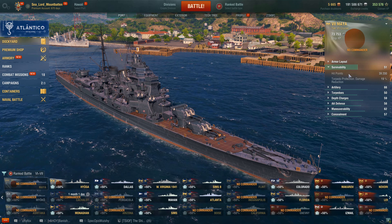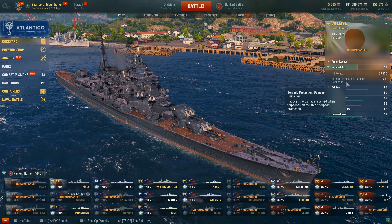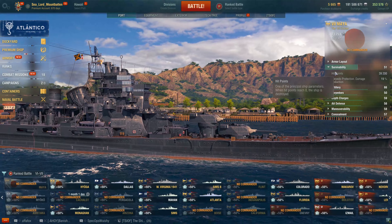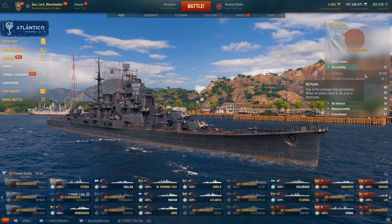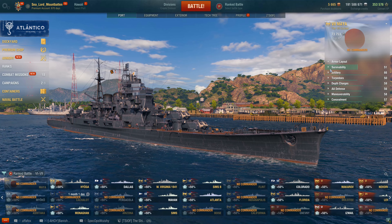In terms of her HP, she gets 39,200 HP and 19% torpedo damage reduction. So 39,200 HP — that's actually only 800 HP less than the Atago at tier 8. So she's a pretty chunky cruiser in terms of HP at tier 7.